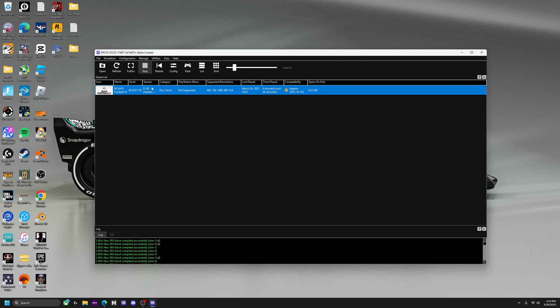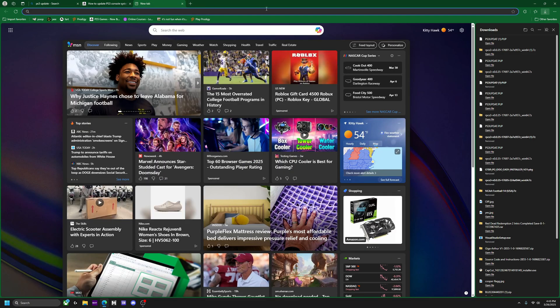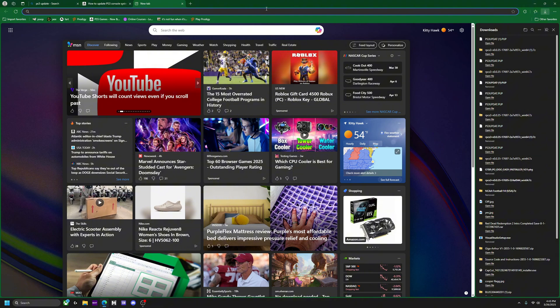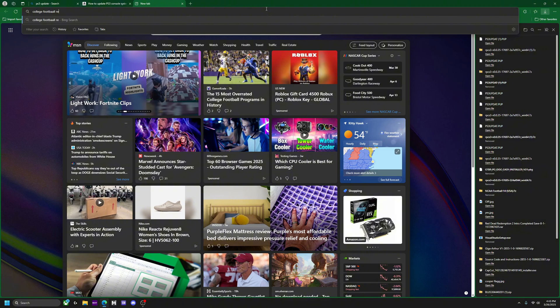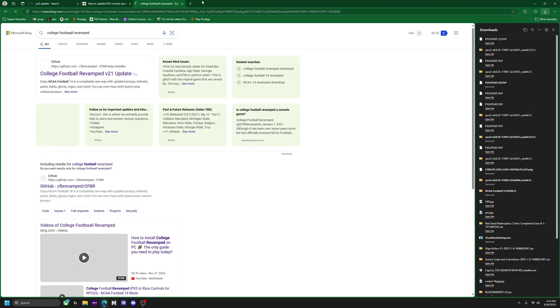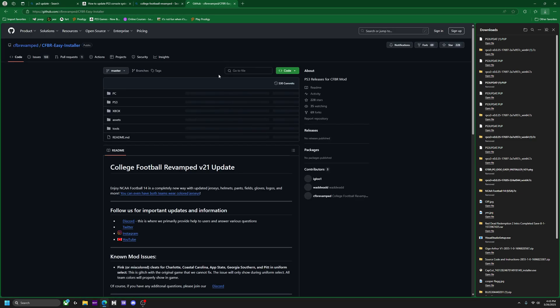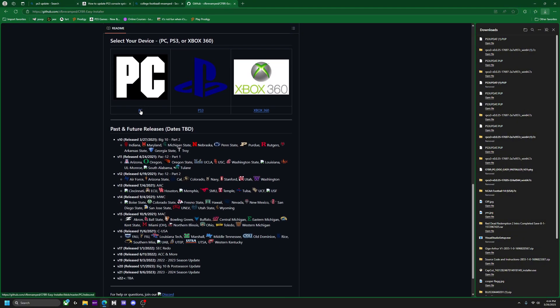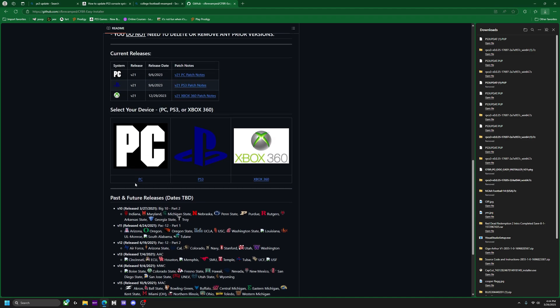Now we can make some magic happen. I pre-downloaded this file because it's actually pretty big. You're gonna want to look it up — I'll have this in the description — it's called College Football Revamped. College Football Revamped v21 is the newest version of the game. I'll probably make an update video when v22 comes out. Since we're on PC, click PC.